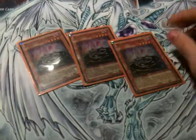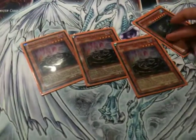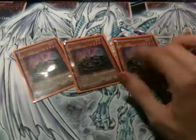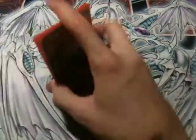Then next we have Triple Phantom of Chaos. The deck really revolves around getting Coelacanth in the Graveyard. So anything to either bring him back or at least get his effect out, like Phantom of Chaos does. Great card.